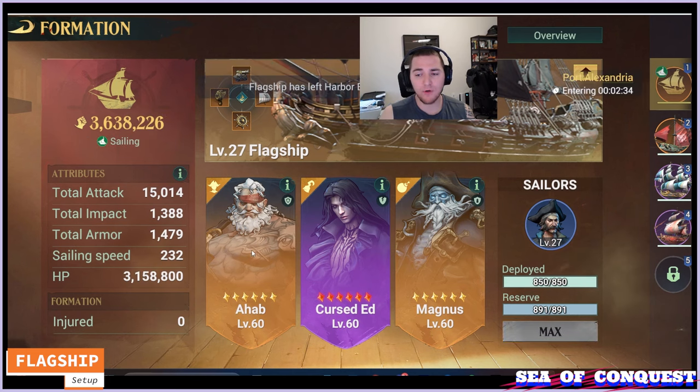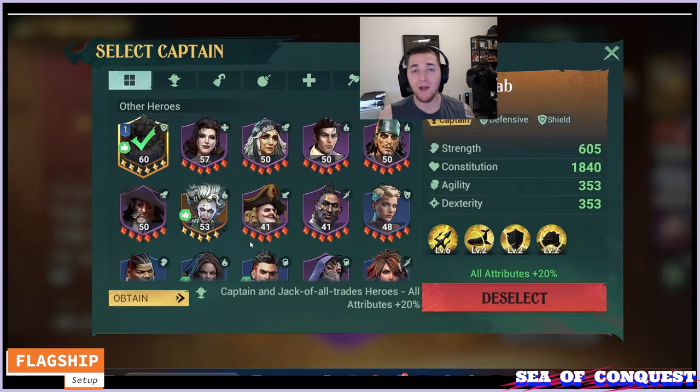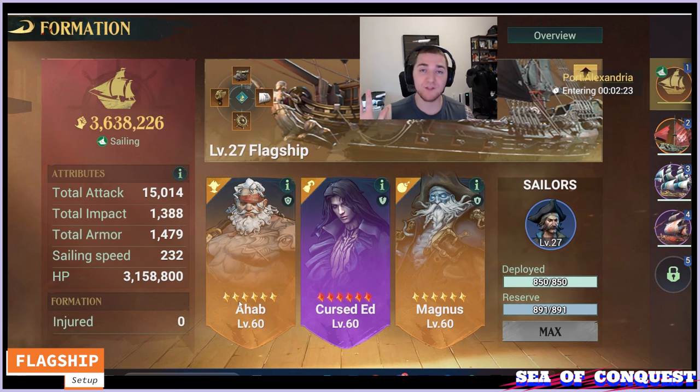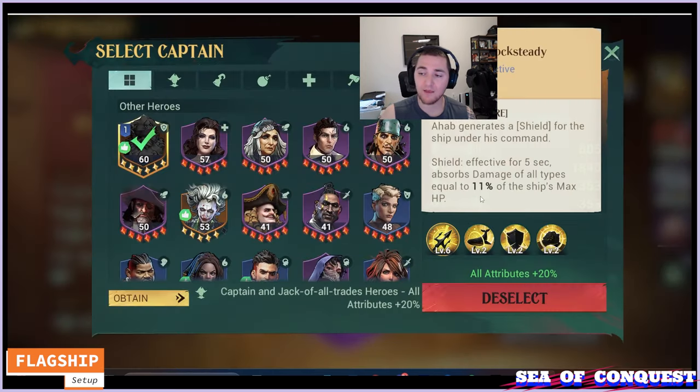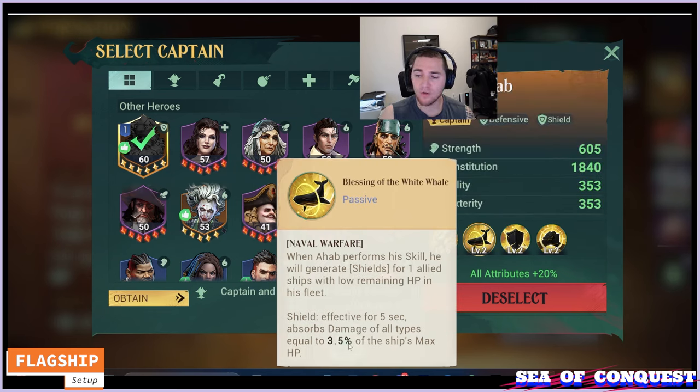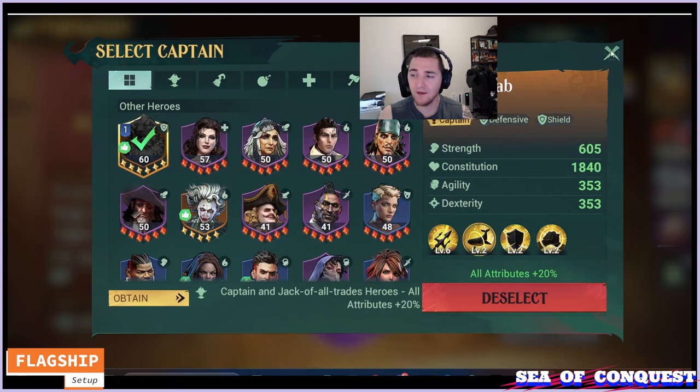Because of that, it makes the most sense to make your flagship incredibly tanky. That way you can't get sunk and you can use the multiplicative damage bonuses on your other ships to their maximum potential. Ahab is almost a must-have on a flagship. You could use another hero if you don't have Ahab. However, Ahab at even the base summoning 2 stars, without any strengthening, is going to gain a shield for your flagship that can go up to 11%, and a shield for your other ships at 3%.